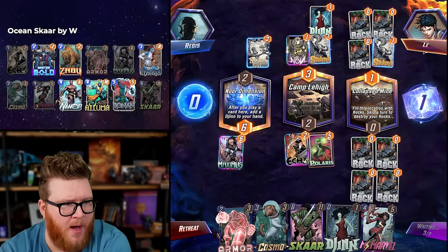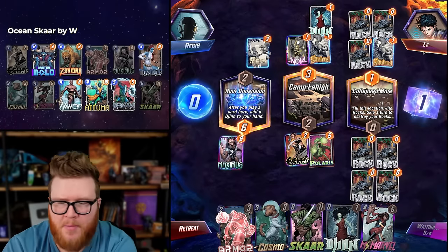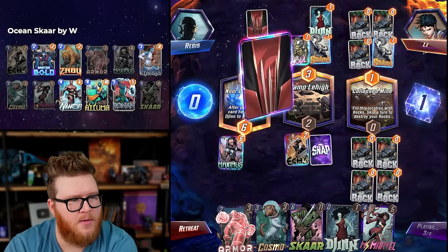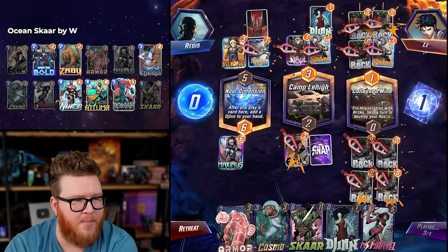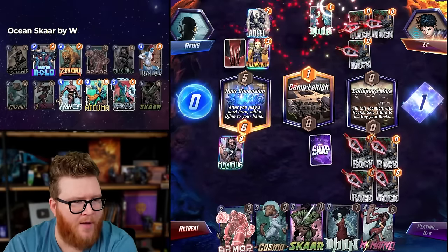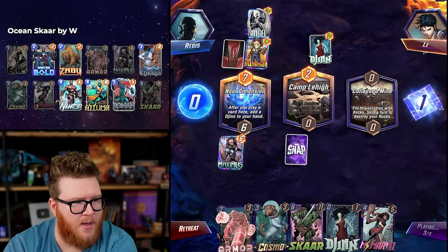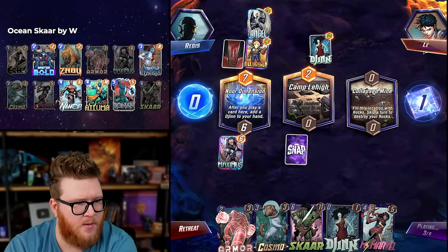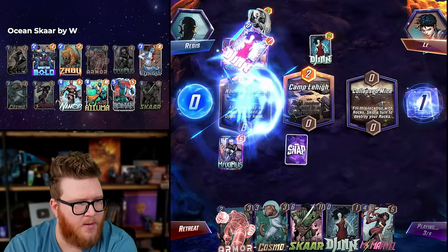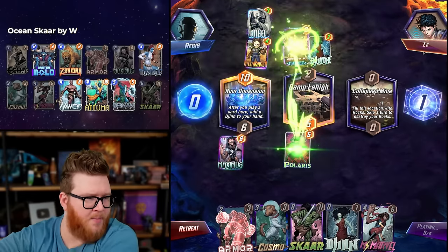It's weird — they might not, and then I'm screwed. I'm going to skip my turn four though — I want to Polaris and lock them out here if I can. It may not work — it also might just be a bot. Does the bot know to skip? I don't know. I don't think I've ever had a bot game and collapsed mine. Oh — nice! I got paid off! Let's go. I also did not skip.